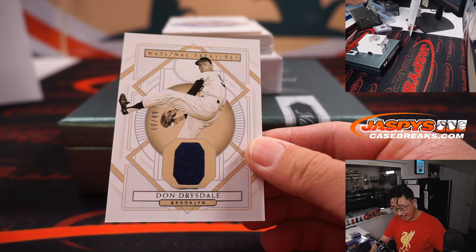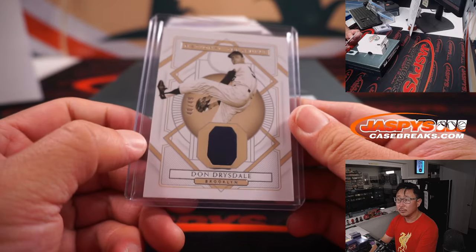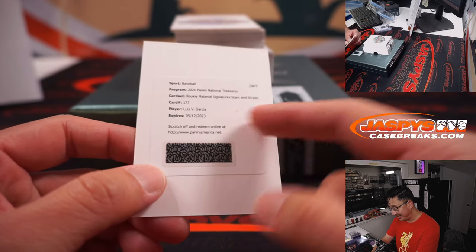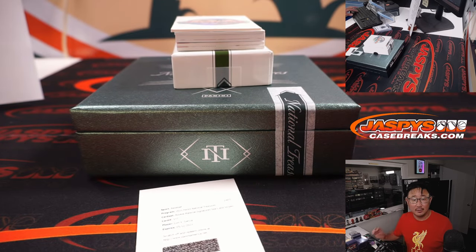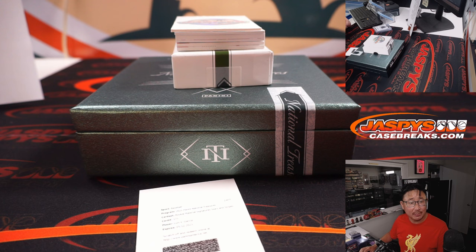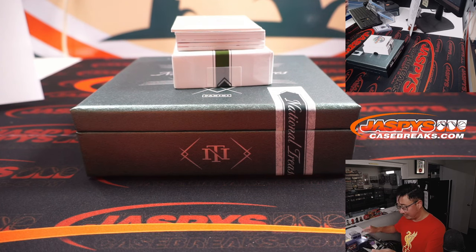Don Drysdale, 40 out of 49 — old Brooklyn Dodger. Dodgers 0 for Carl. Redemption — it's Luis Garcia. Rookie material signature stars and stripes — that's nice. And that's for the Nationals; he's got an asterisk next to his name — only in midnight slash stars and stripes. Jan with the Nats. Washington Nationals for Luis Garcia.